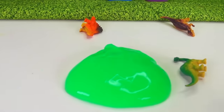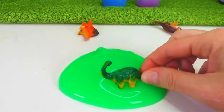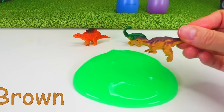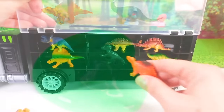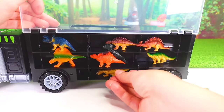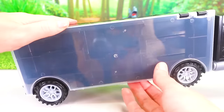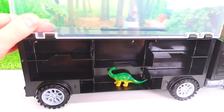Three more dinosaurs! We have another green one jumping in the slime! We have an orange one jumping in the slime! And another brown one — a T-Rex — and he's diving into the slime! Silly T-Rex! Let's fit a few more dinosaurs in here. We're running out of room on this side, but if we close this up — dinosaurs, you stay inside of there! Then here comes the truck this way — we can open this up and start filling up this side of the truck!